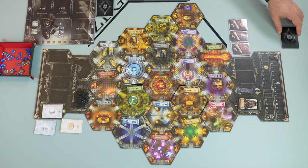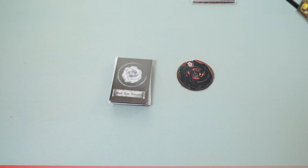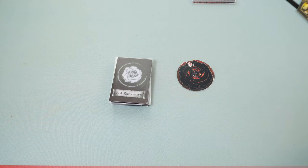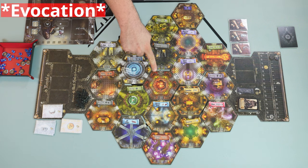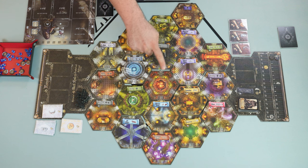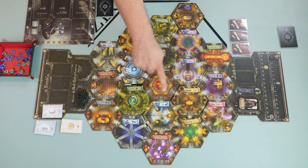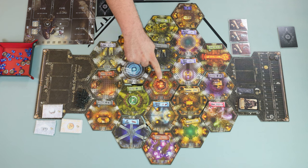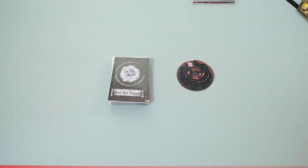We choose the game difficulty: easy, medium, or hard. On easy, draw four Black Rose evocation cards from the new print and play; medium draws six; hard draws eight. The first monster drawn goes in the Black Rose room, the second in the throne room, then going clockwise around the Black Rose room. On hard difficulty, the eighth evocation goes back into the Black Rose room. Since I've chosen easy mode, let's draw four cards.